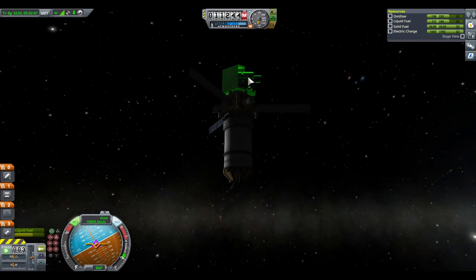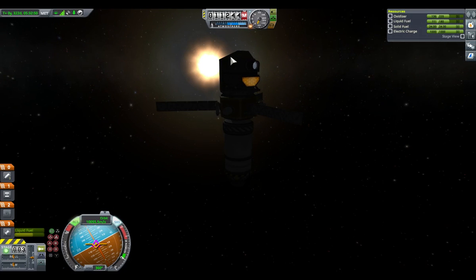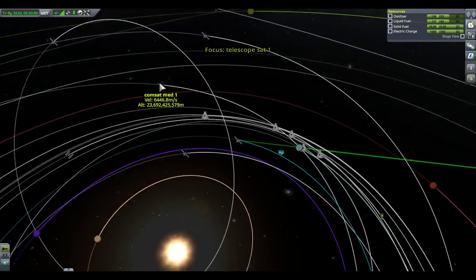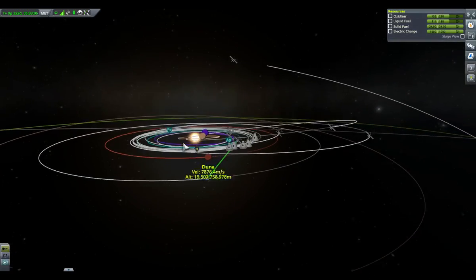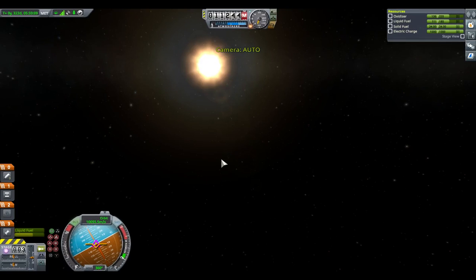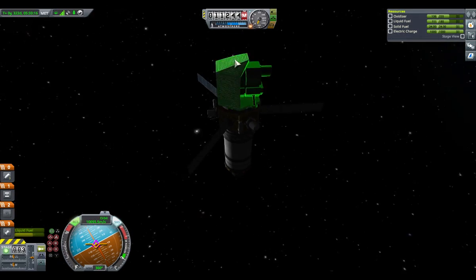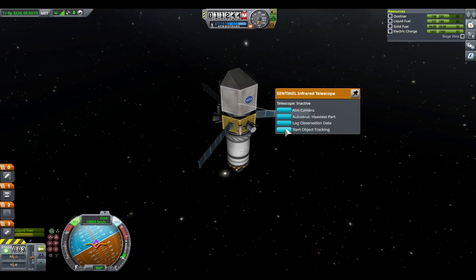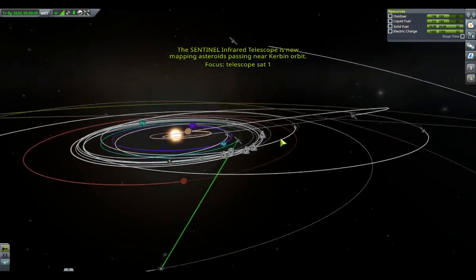What I actually mean is: this thing tracks asteroids, which are these unknown objects. Now when it's not tracking them, you can't see them. And this thing has to be set up in a solar orbit. Without this thing you can't track the asteroids — simple as that. So now I am tracking the asteroids and we'll pick up asteroids.